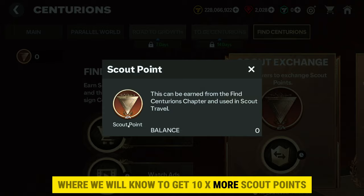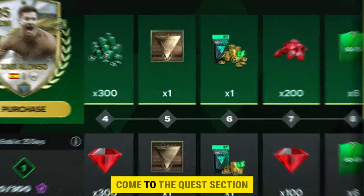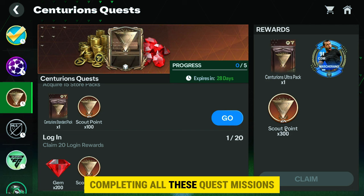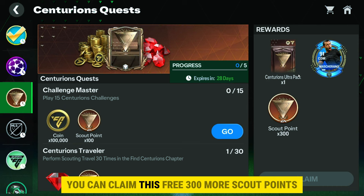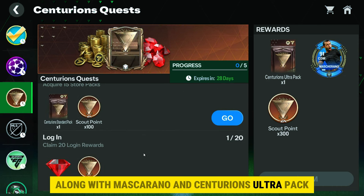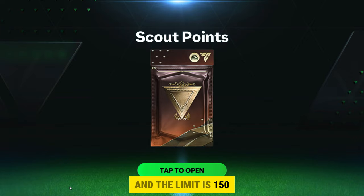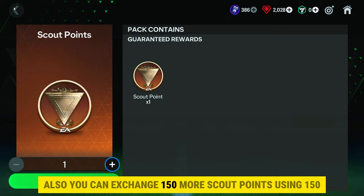Now let's move to point number two: how to get 10x more scout points. Go to the quest section and find the Centurions quests. These quests can give you 700 scout points by completing all quest missions, along with other rewards. Once you complete all missions, you can claim 300 more free scout points along with Macarano and a Centurions ultra pack. In the exchanges section, you can get one scout point using five heroes tokens, with a limit of 150, giving 150 more scout points.